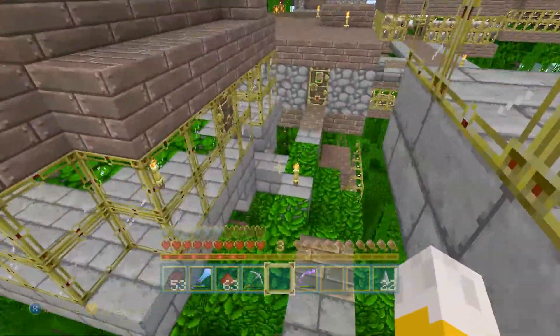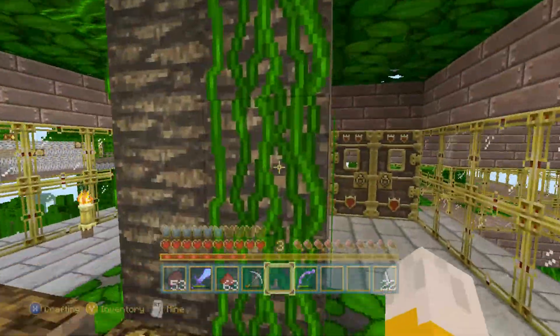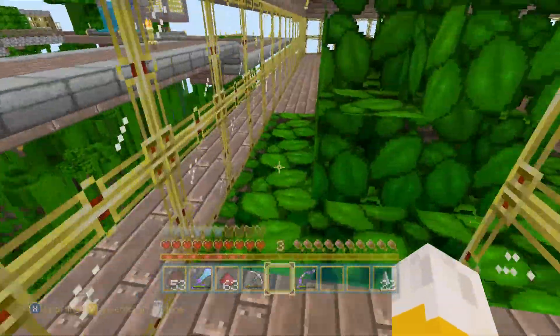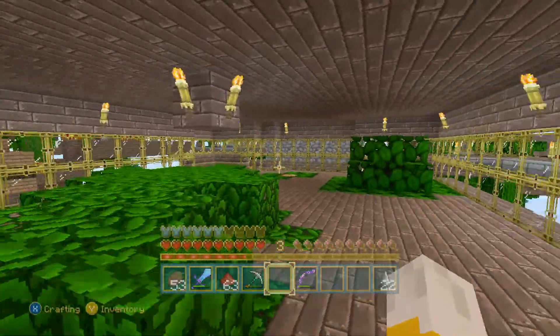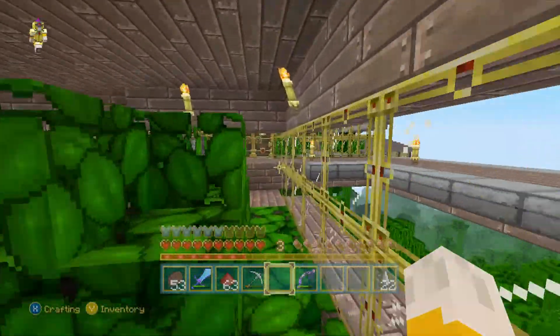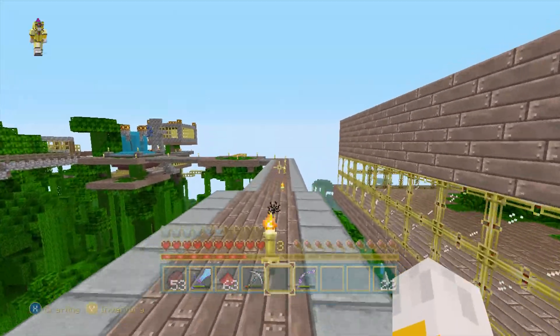Now we're going to go into the home district, where everybody lives. Right here is the conference hall — whenever we have a big project, we all come in here and talk it out, try to figure out if people want to jump in to help or if we're all going to do our own little projects. Anything big, we usually just kind of agree on.